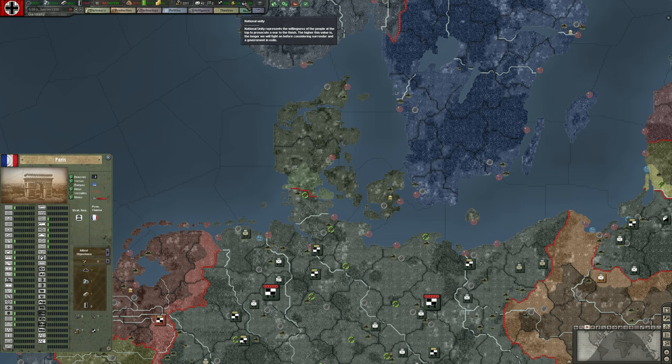National unity is arguably one of the most important stats. If this value drops below 50% — mostly by losing victory points, but also through strategic bombing — the closer to 50% it gets, the more likely we'll have an uncontrolled surrender where our country disintegrates regardless of what we want. We can increase this value up to 100% using spies.